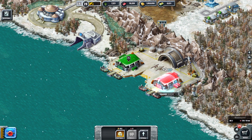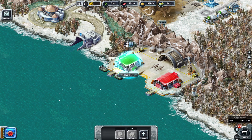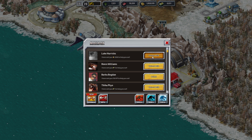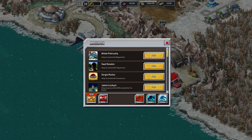Complete those. Get that. Should I accept these things here? I think I will. When you accept these here in the glacier area, you get experience, experience, experience, experience, coin, coin, buck, experience, buck, coin, coin, coin, coin.